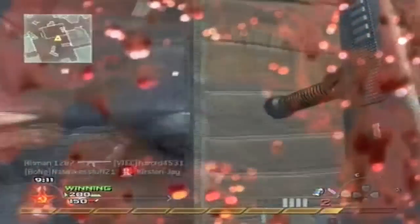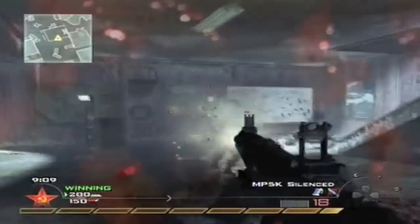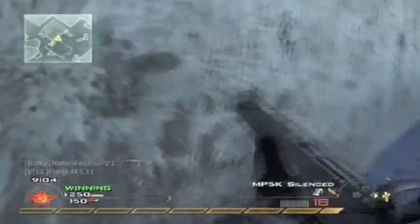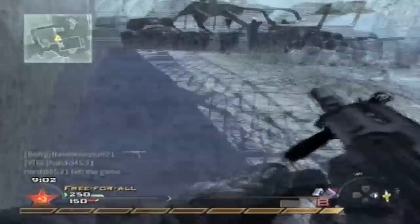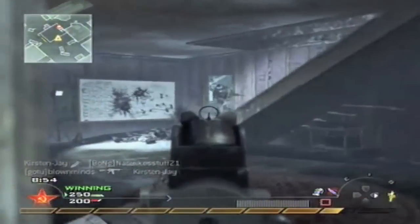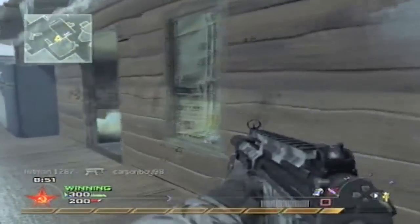I get a good killstreak going at the beginning. I didn't even really mean to camp here but guys just kept coming and coming. I ended up running out of ammo with the AA-12, which is such a good gun but it doesn't have a lot of ammo. And now I got my Predator Missile — I hear a guy coming back so I kill him, and that's I think kill 6.